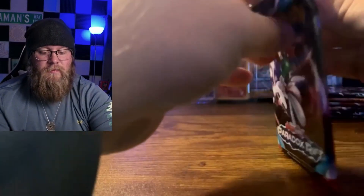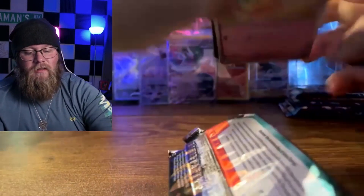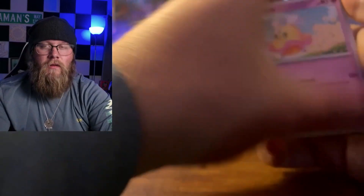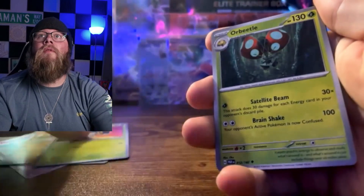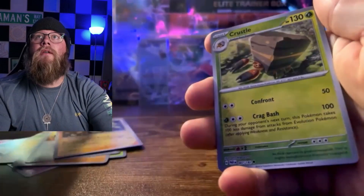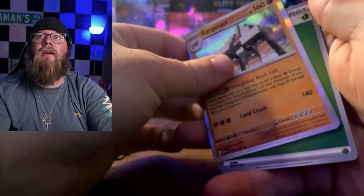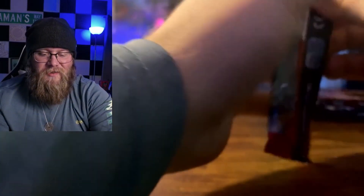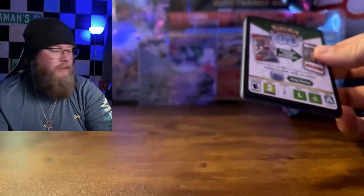I hate these packs — everything about them. How is it ripping from the front? That doesn't even make sense — just throwing all physics outside the window. Flittle, Nickit, Knackly, Nimble, Orbeetle, Cloth, Mercurius Cape, Stryka, Crustle, and the Garchomp. Maybe I need a nap. Because of all the screw-ups I've already had in this video. That'll light me up a little bit — soft pack, quick rip. Love it.